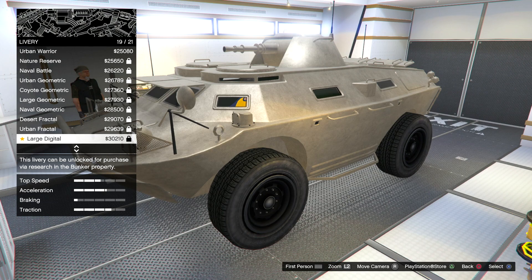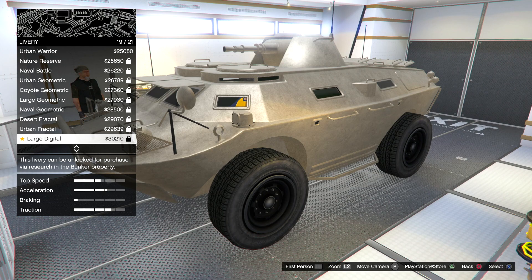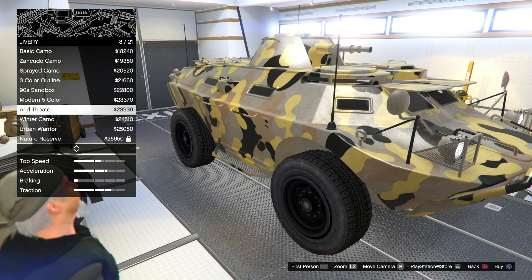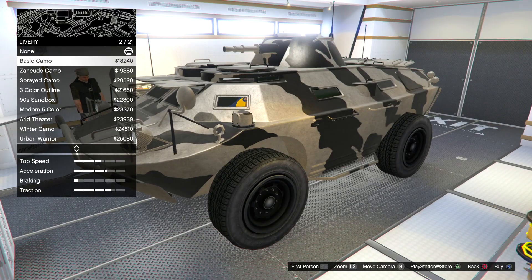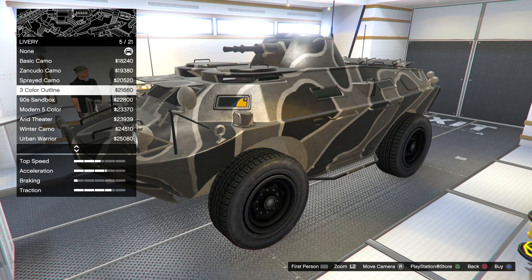I really don't know if I want to take any of these camos, because I want to see the locked ones. But for the sake of the video, so the APC doesn't look that plain, we're going to add one. I think I like this one — just this regular camo right here. So this is the camo we're going to take for it. Might not be the best, but it's the one that I like.